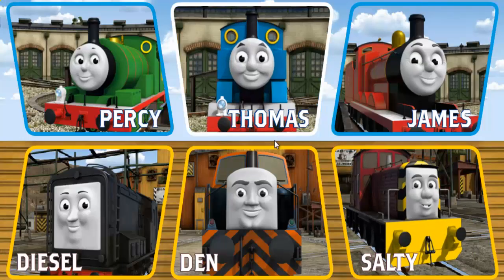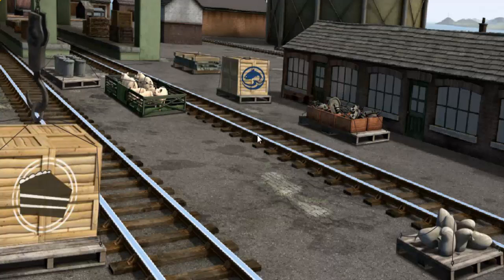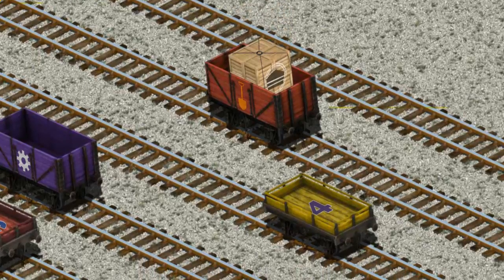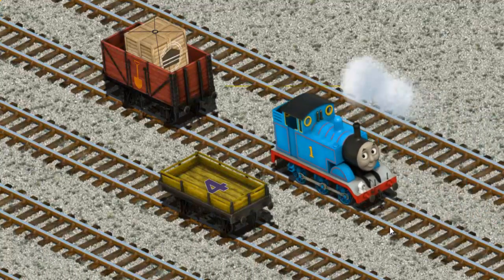Play again. It's a busy day at Brendam Docks. Thomas and his friends have many deliveries to make. Thomas must deliver the crates of cake to the fair. Help Cranky find them. You found them. Let's lift and load. Now the cargo must be loaded. That's it. That's it. Thank you.